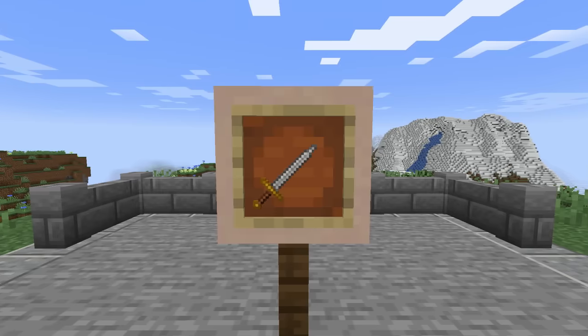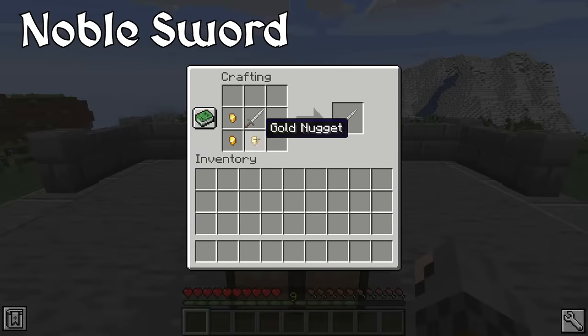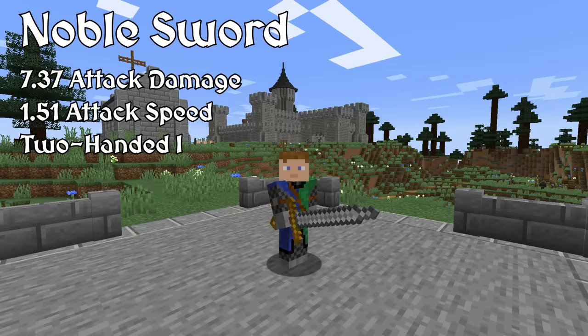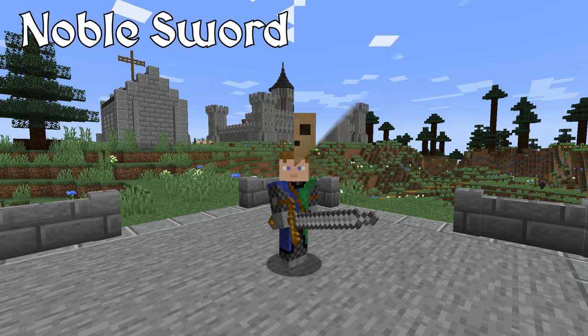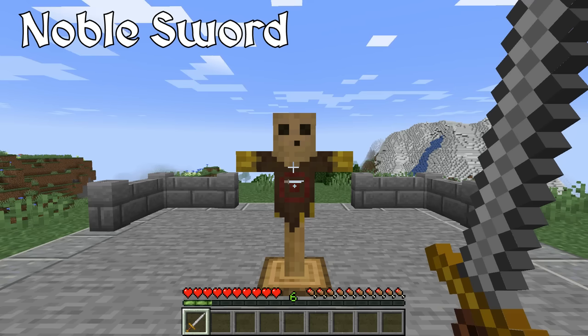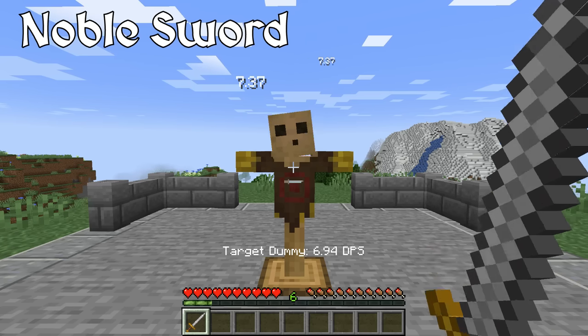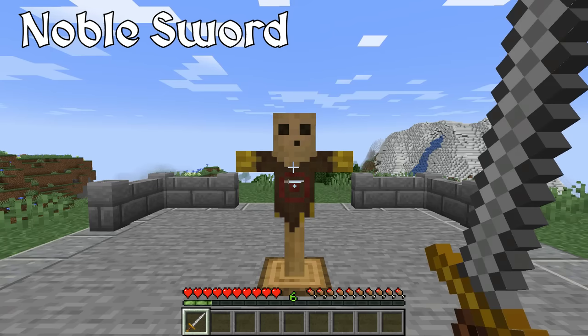We are at the very last weapon that Epic Knights offers, and that is the Noble Sword. Made from an iron hand and a half sword and three gold nuggets, the Noble Sword has slightly less damage but more speed than the iron hand and a half sword. Its primary appeal is the gold coloring on its crossguard, giving it a much more regal appearance. Much like ceremonial armor, historical swords that were more elaborately decorated would be commissioned by those who wanted to show off their wealth. The Noble Sword is both an effective weapon and a beautiful decorative piece.